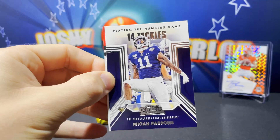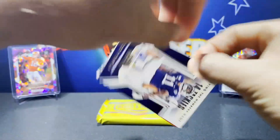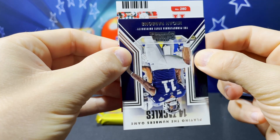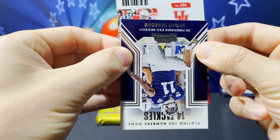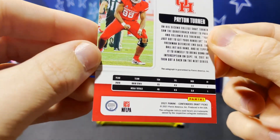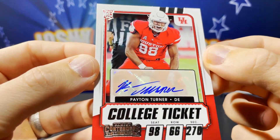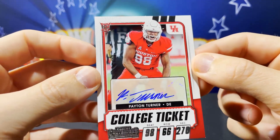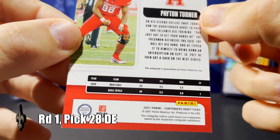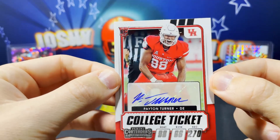And here's our autograph - seeing some red here. We're seeing the red. Maybe some Bama? University of Houston - Peyton Turner. Ohio State... it's confusing. Defensive end. Let's see where he got drafted. Did y'all see that? This 2021 card says Ohio State, and he is on a University of Houston card.